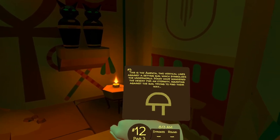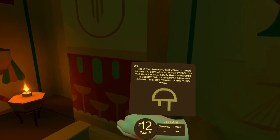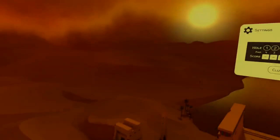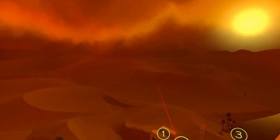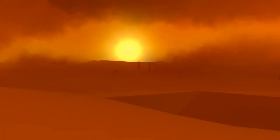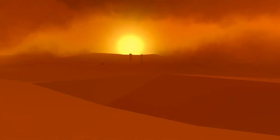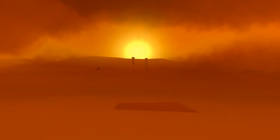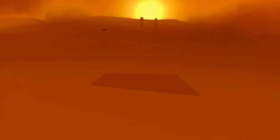This is the Amenta — two vertical lines against a setting sun which symbolizes the underworld. Many have wandered the desert for an eternity squinting against the sun trying to find their way. The Amenta shape and the description about squinting into the sun are really what we're looking for. There are two stone pillars in the sand just over there, and if we teleport to the desert behind them, we need to line up the sun and those two pillars to match the shape in the clue. As you start to get closer to pairing it up you'll see a mound in front of you — go straight over that and there is a square stone in the ground, and that's the point you stand to complete the shape. And that is where the clue is.